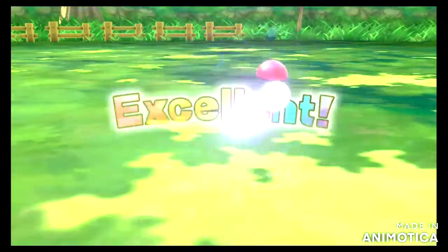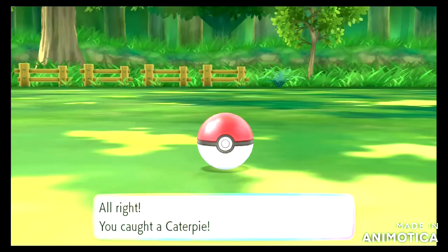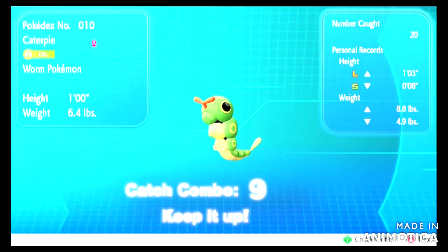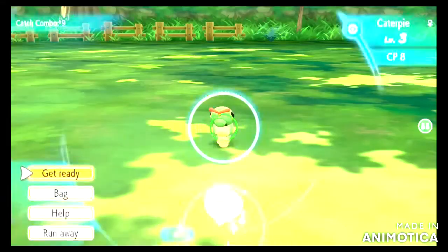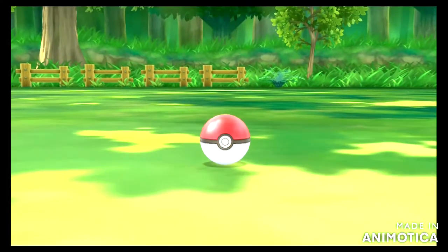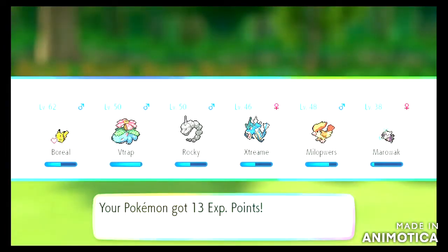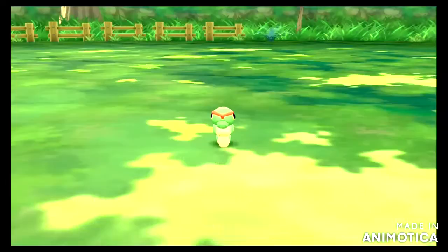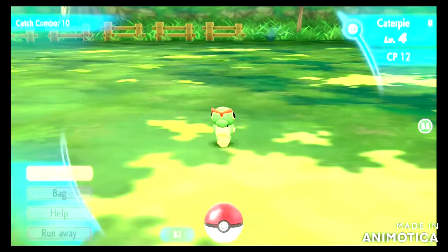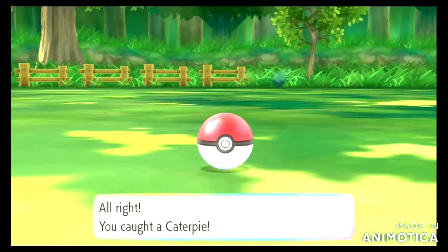The Pokémon that don't need a Master Trainer fight are: Zapdos and the legendary birds, Mew, Mewtwo, Meltan, Melmetal, and Ditto — and Ditto would just be a struggle battle, not very good. The candy costs are around seven thousand for the birds and Melmetal, eight thousand for Mew and Meltan, nine thousand for Mewtwo, and five or six thousand for Ditto — it's not a lot.